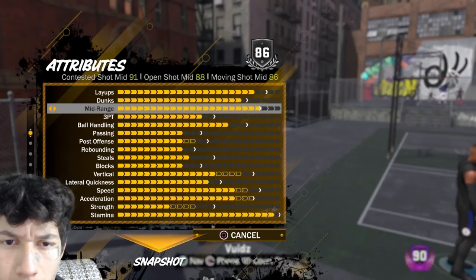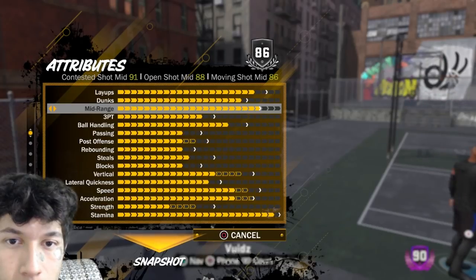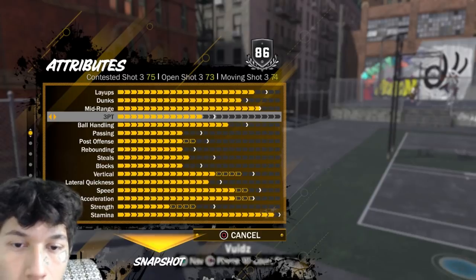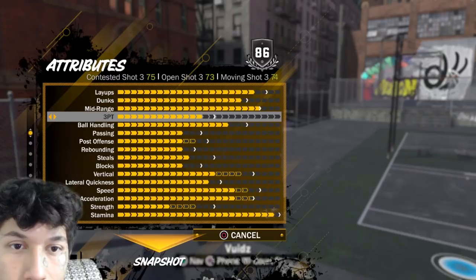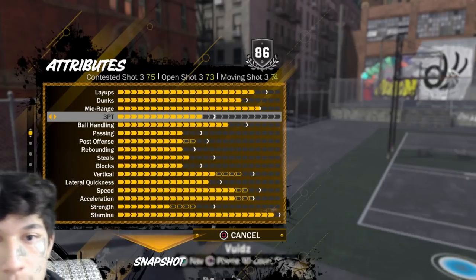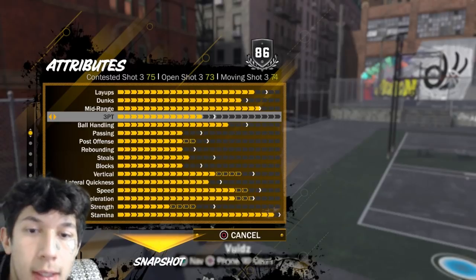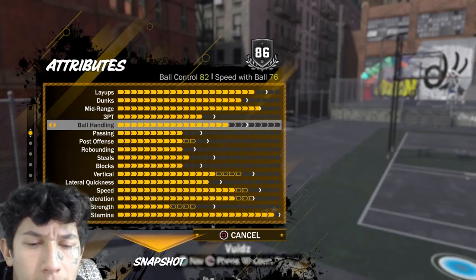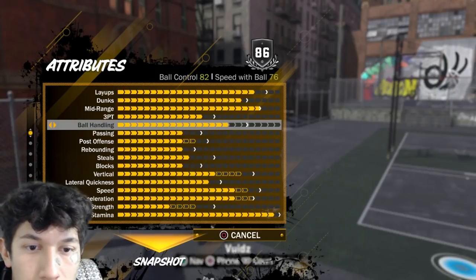Mid-range is maxed — can't get any higher — giving a contested shot of 91, open shot mid 88, moving shot 86. Three-point is maxed as possible. Ball handling is 82 and speed with ball is 76. I'm pretty sure after I get these last three upgrades I should be able to speed boost according to 2K.